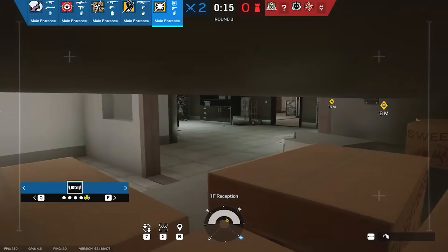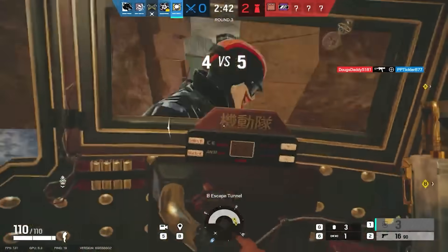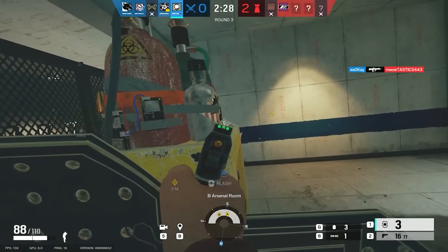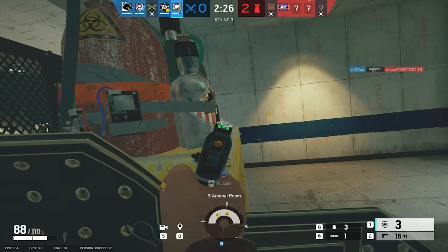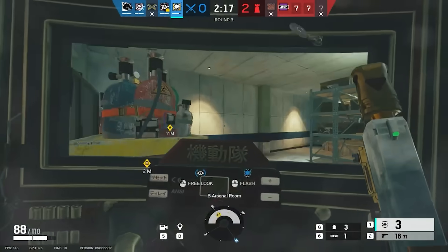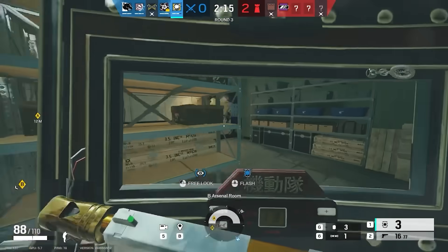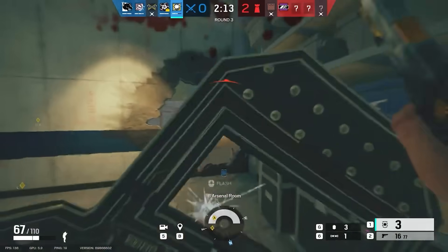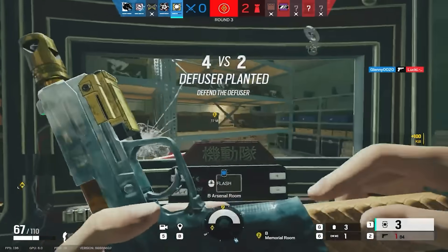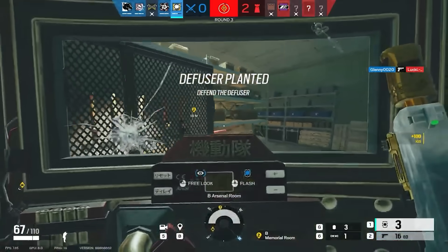Using Blitz to take and hold space looks a lot more like this. He's taking space onto the bomb site and holding a passive angle onto the site rotate into church, to give his team the space and time needed to plant the bomb. When Legion opens up a rotate next to him on the right, he pulls out his shield and stops ADSing, to not let him have the space they're trying to control to get the plant down. This, in other words, is called zoning, which I've made countless videos on.